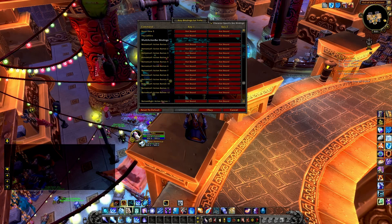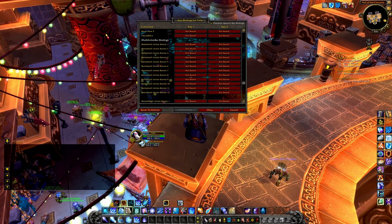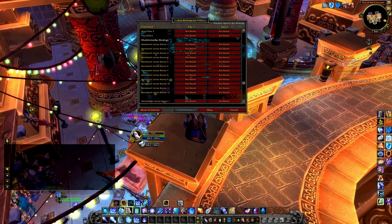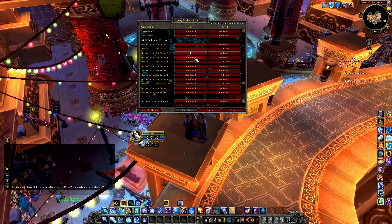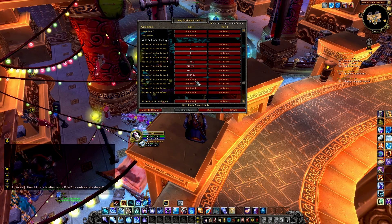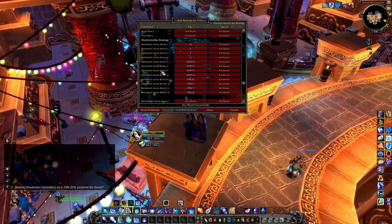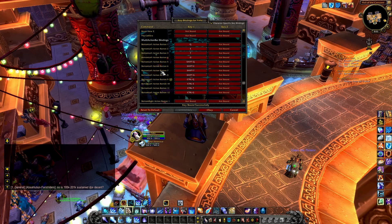Let's start with the bar directly above our main action bar — that's the bottom left one. We want this action bar to be full of keybindings so we can keep our abilities close together and see their cooldowns all the time in the same part of the screen. I prefer to have my keybinds organized by their modifier. So on this first action bar, I'm going to bind Q, E, T, and G for the first four buttons. Then I will use Shift Q, Shift E, Shift T, and Shift G for the next four. The last four buttons will be Ctrl Q, Ctrl E, Ctrl T, and Ctrl G. This fills up the action bar nicely and allows us to keep the Q, E, T, and G buttons and their modifiers close together.